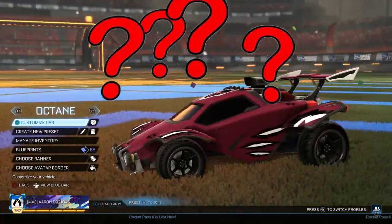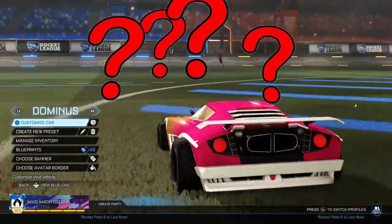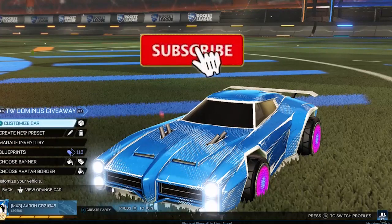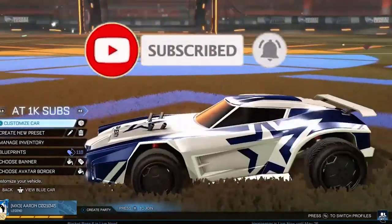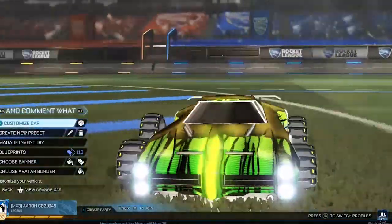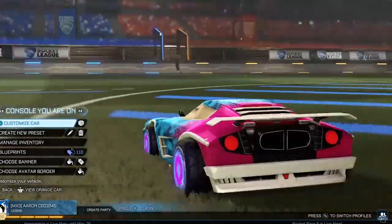If you're ever unsure about what car you want to use, this is the video for you so make sure to stick around. But first, I am giving away this white Dominus account — if you want to enter, all you have to do is like and subscribe and comment down below what console you're on. The winner will be announced at 1000 subscribers. Good luck, let's get right into the video.